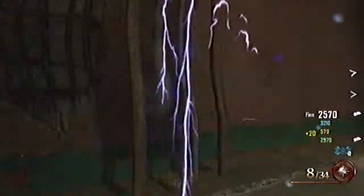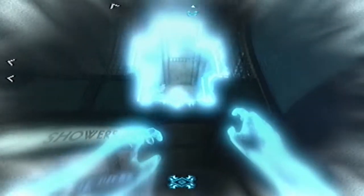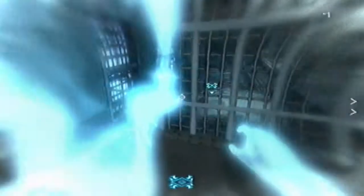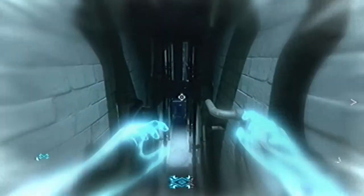There'll be a little afterlife machine around the corner. You drop down into afterlife mode, and once you've done that there'll be an opening right here. You jump up as you did before with the last one, you shock it, you run to the end, shock the box, jump back down, and then there'll be another opening here.